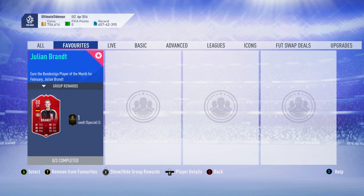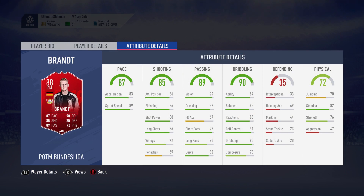Welcome back to another video. Today we'll be looking at Julian Brandt's Player of the Month Bundesliga card. I'm going to complete the three segments it requires to complete him. 87 pace - really good. 85 shooting - great stats, though volleys and penalties aren't particularly good. Exceptional passing other than free kicks and long passing at 78, but I can boost that. Really good dribbling, other than composure which is 73, which could be a problem depending on how you use this card.